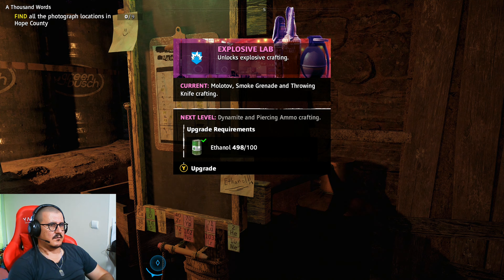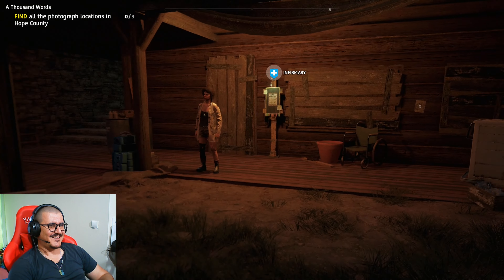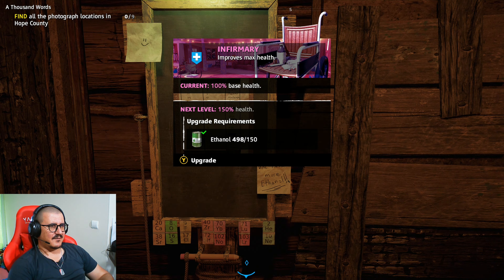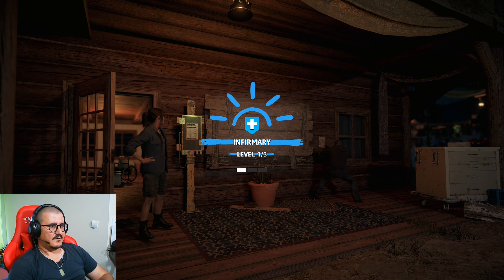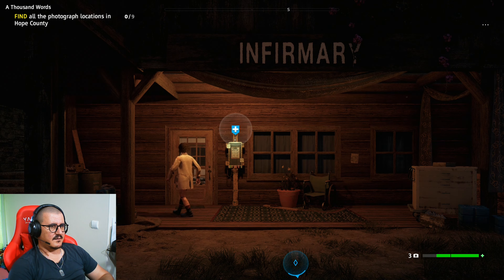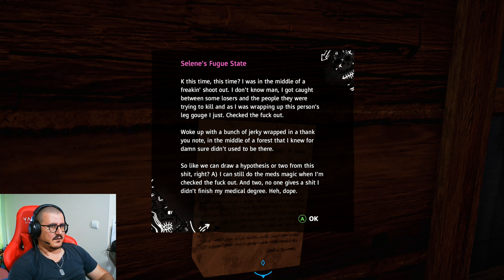There's an explosive lab that will let me make more stuff like dynamite and piercing ammo to fight tanks. And infirmary next level gives 150 health - this is very helpful, this is a no-brainer. I got infirmary level 1.